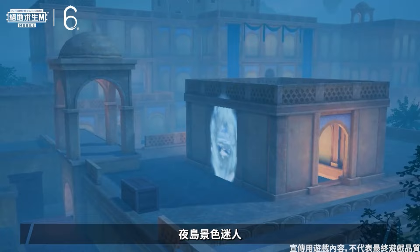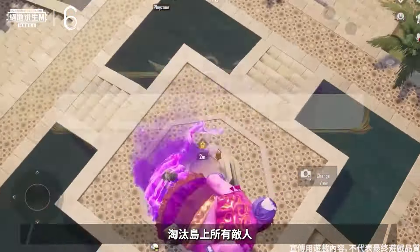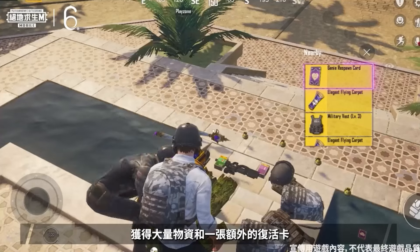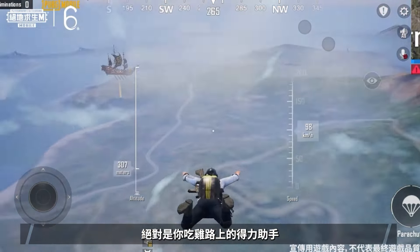The Night Island boasts charming scenery, but veils itself in fog — extra caution is advised. Eliminate all enemies on the island, harness all the blessings you can from the magic lamps, and collect ample supplies along with an extra respawn card. These are your crucial measures on the road to chicken dinner.